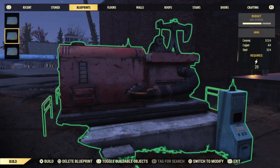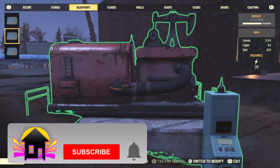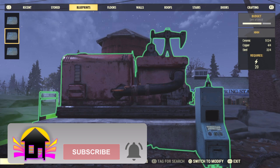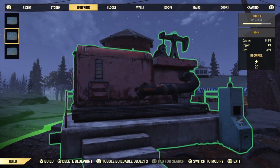Hey everyone, today I'm going to show you a brand new Fallout 76 glitch, which includes taking this ammunition creator from the Ammunition Factory and taking it straight to your base in blueprint form. Yes, you can actually take this from the Ammunition Factory.